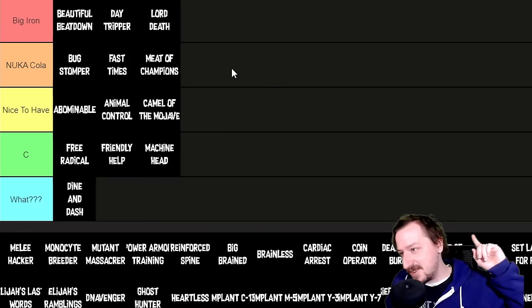Subdermal Armor gives you 4 damage threshold and goes into the Big Iron tier — more than certain light armors provide, and great for any build. The Monocyte Breeder regenerates 1 HP every 10 seconds. It's not super necessary on its own but it's fun to stack with Solar Powered, certain Power Armor perks, or Rad Child for passive health regen. It is very expensive though, so I'd put it in the nice-to-have tier.